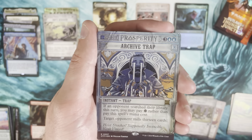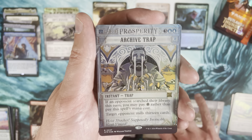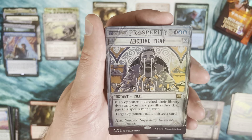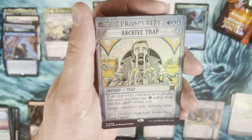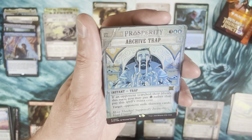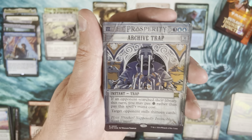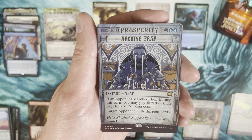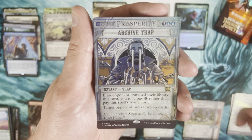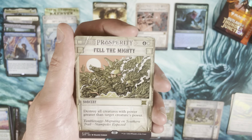Whoa — a foil Archive Trap! That is a Breaking News foil Archive Trap. I gotta hand it to them on the foiling for these Breaking News cards — it looks so clean, really really good. I'm actually pretty impressed with how the aesthetic looks on these cards. Archive Trap is obviously a very cool rare — that is a good pull.